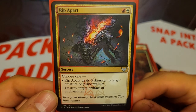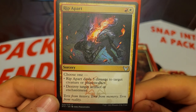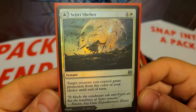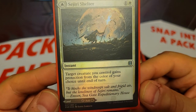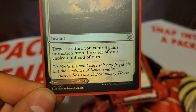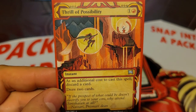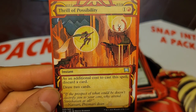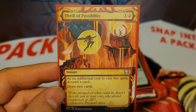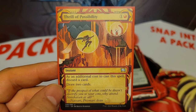We also have a newer card from Strixhaven, Rip Apart, which is 2 mana. You get to choose one: either deal 3 damage to target creature or planeswalker, or destroy target artifact or enchantment. We also have Sejiri Shelter, 2 mana instant — target creature you control gains protection from the color of your choice until end of turn, and it's a dual-faced card where the other side is just a land that enters tapped. Next up we have Thrill of Possibility, 2 mana instant — as an additional cost, discard a card, then draw 2 cards. There are a good amount of effects like this in the deck because discarding cards can be quite good, especially if it's an artifact, because then you can just make copies of it with Asgir.